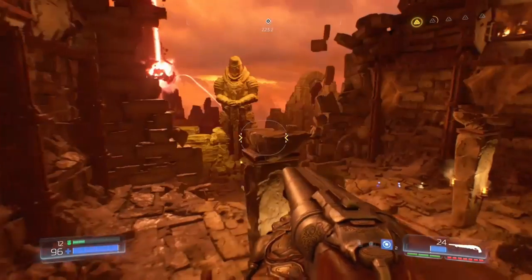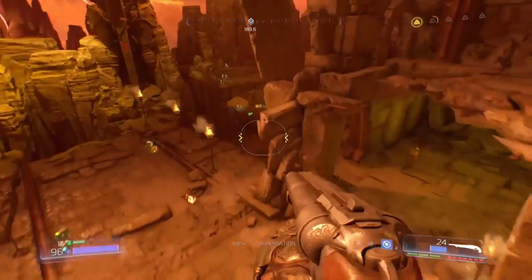From that secret area, drop down a couple of floors, and along the wall to the right is the auto map.